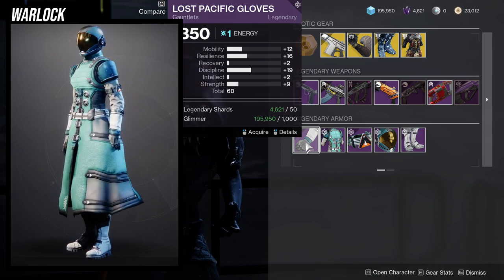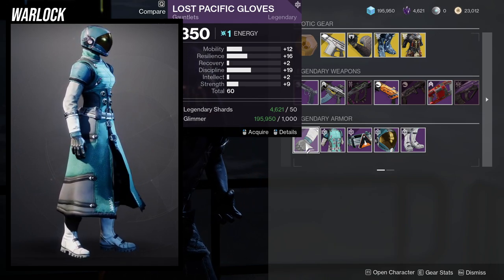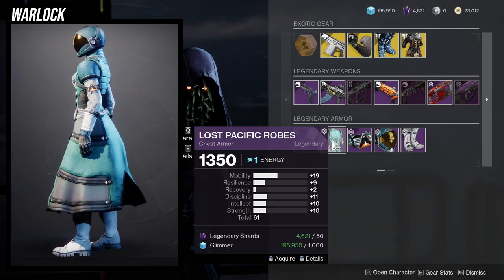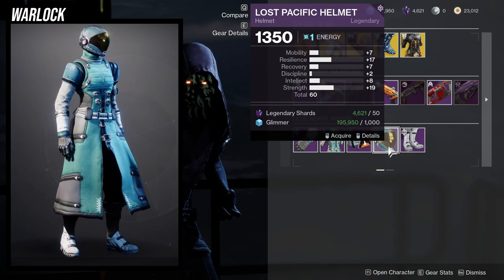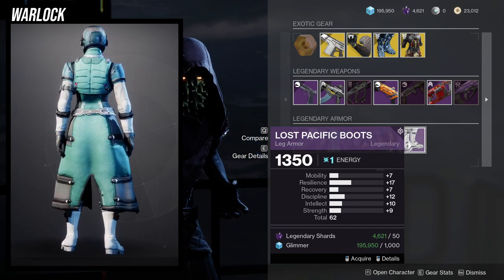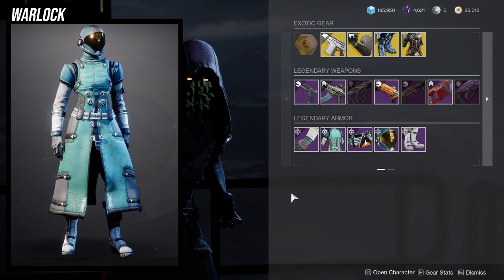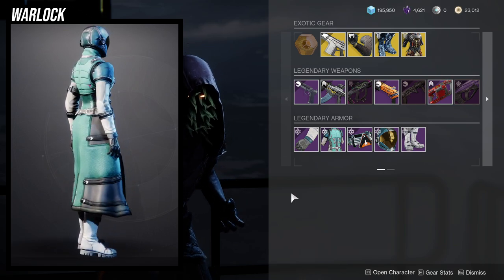As for the Warlock armor stats, the gloves have way too high mobility for me personally — I would have preferred the 12 to be on recovery. 19 mobility is way too high; I'd immediately dump this one. The next piece is decent if you don't have something already, but I'd ignore it. The other piece is also decent, but I personally wouldn't get it because I have better pieces.